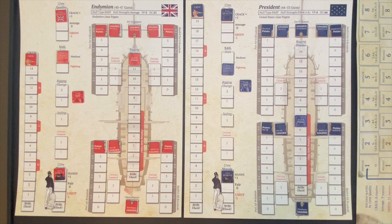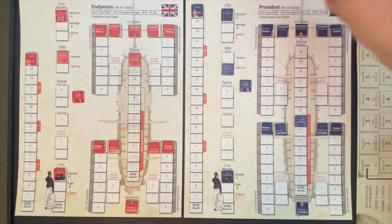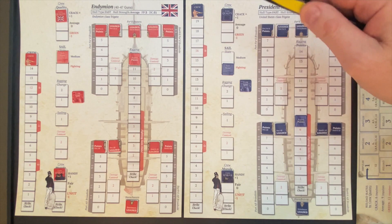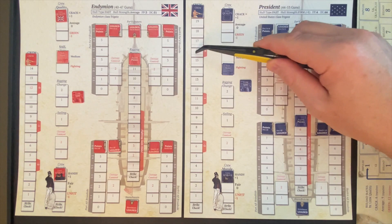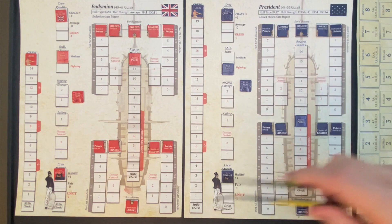On the left-hand side vertical strip is the crew count. The President has 20 points of crew — a very large crew. On the right side of the crew marker there are minus zero, minus one, and minus two indicators in red. If the crew falls to these levels, you immediately do a morale check with that die roll modifier. As the crew suffers casualties, there's a potential for morale to fall. If it gets all the way down to the bottom, there's a strike check — you roll at end of turn to see if the ship strikes its colors.